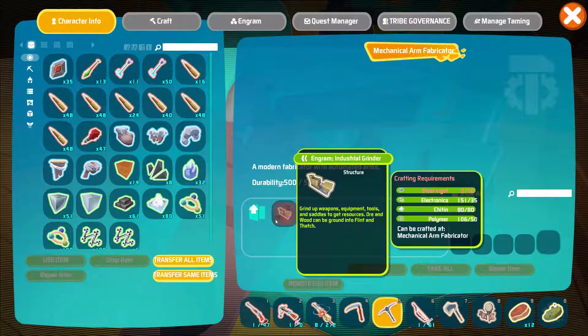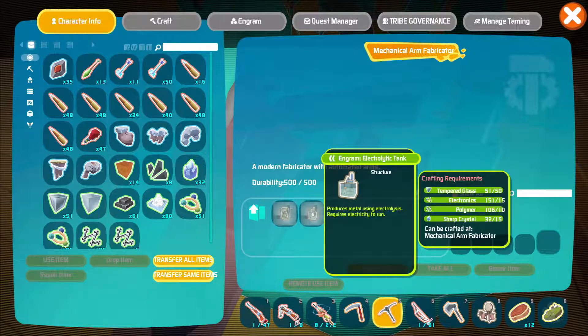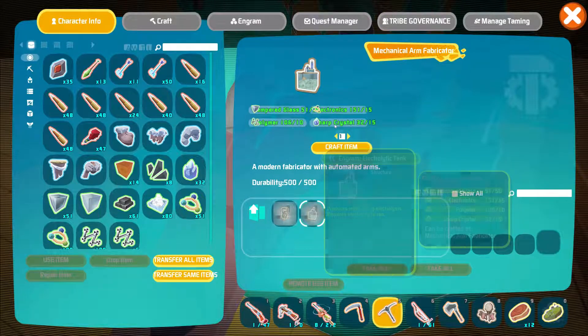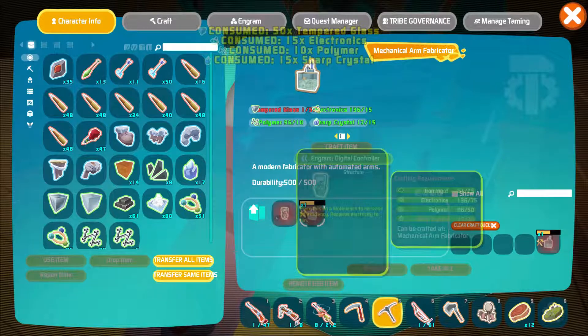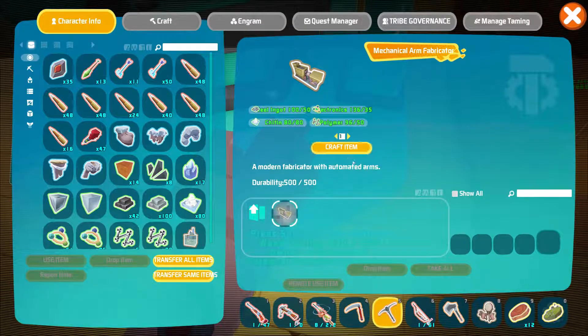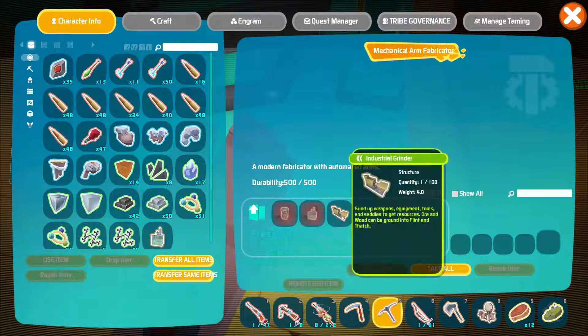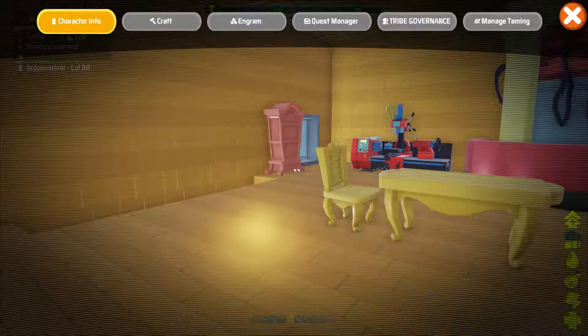I need to deal with that. Industrial grinder - but I can make one digital controller. I can make my brick bench faster, or I can make an electrical tank. I'll make this electrical tank thing and I'll just need more sharp crystals to get more stuff. Structures, crafting - one industrial grinder. Okay, then I just need more polymer and more sharp crystals and I'll be done. Arm fabricator it is.